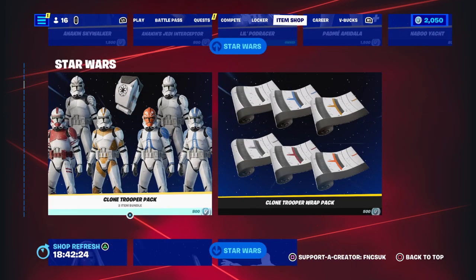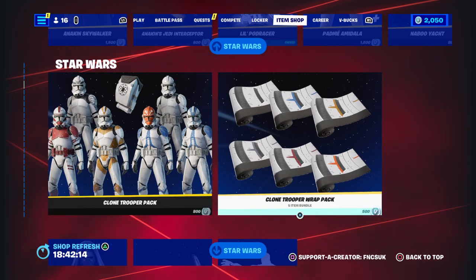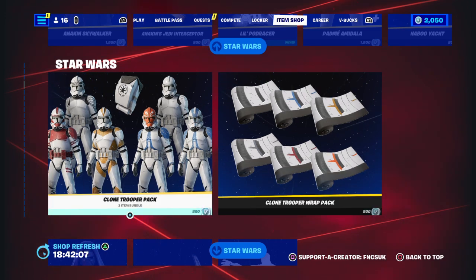You got the Clone Trooper pack — it's 800 for two items. It shows six for stormtroopers. So it's 800 V-bucks, and then you got the wrap for 500. These are all in a battle pass, guys — they're bringing them back, they said they would.